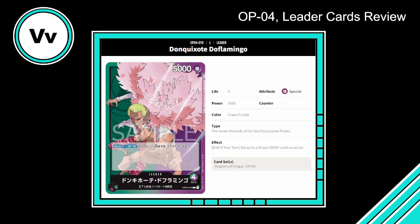I think this is really good, not broken, but extremely solid. With dual-color leaders, you want to talk about what colors are being combined. Anything with green is going to have any kind of on-play effects from purple multiplied in the sense of using Trafalgar Law. For those who don't know, Trafalgar Law can return any of your cards to your hand without checking cost, but you can only play a card that is three or less. I think this is going to be really, really solid.